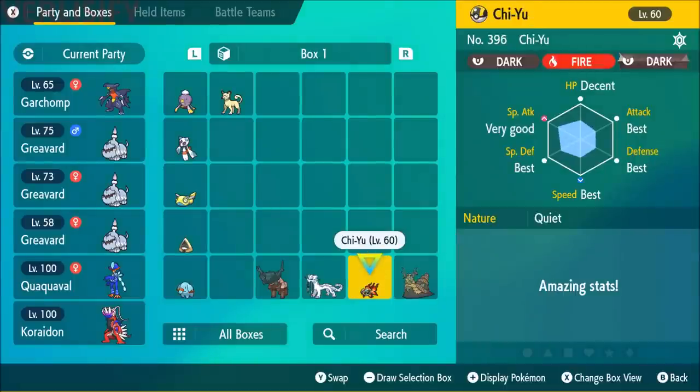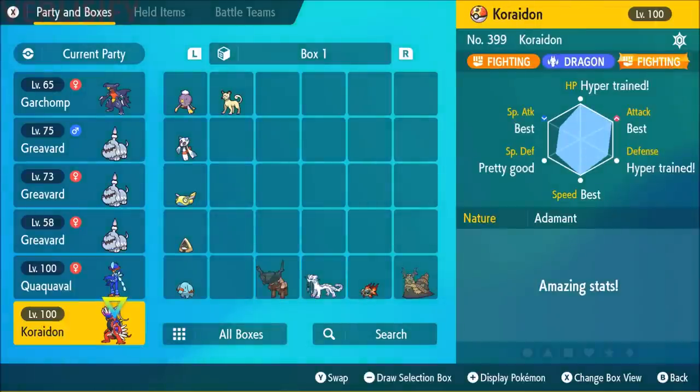As for getting your second legendary Pokemon — another Koraidon or Miraidon — you have to go through the story, and the story effectively shows you where the Pokemon is. I did a video on catching and training that one, so you can check that out in the description below.